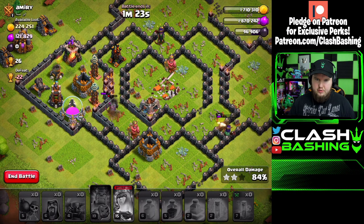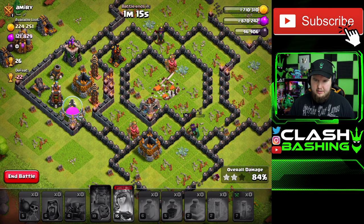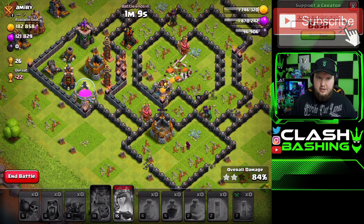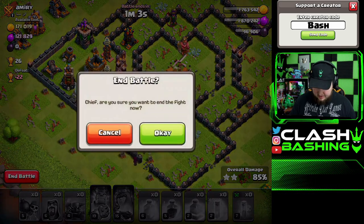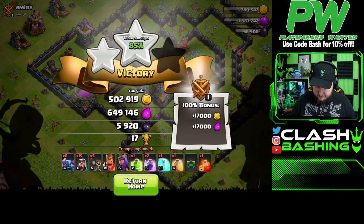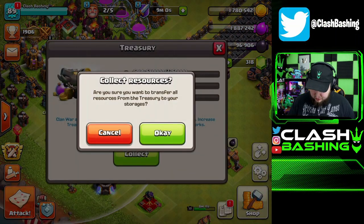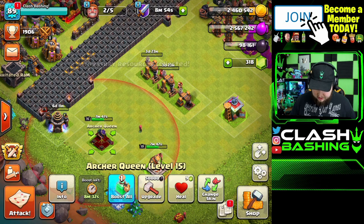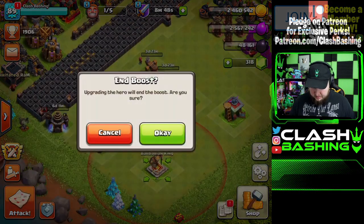The King goes down, the Queen tries to grab that gold storage — might as well take it since we're here. The wizard cleans it up, and then both get taken out by the Tesla. Not a bad raid. Back home — we have 1,200 more dark elixir than needed. That's perfectly enough! Let's go ahead and upgrade both heroes right now.